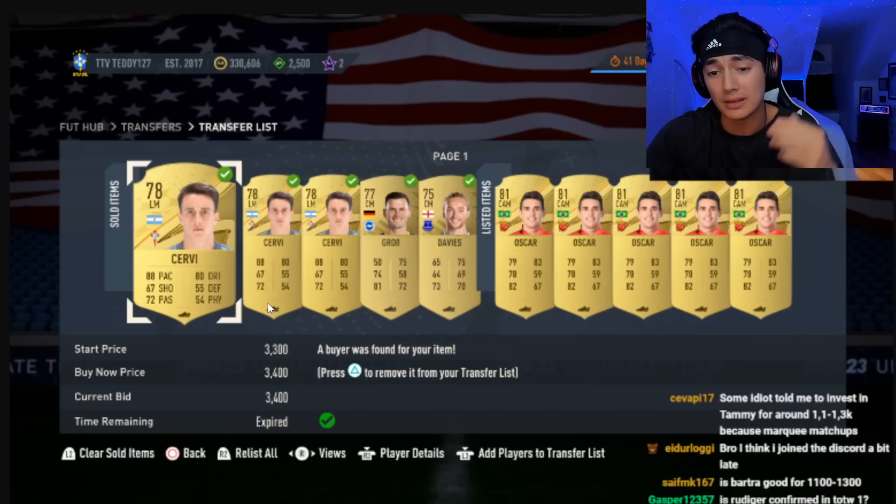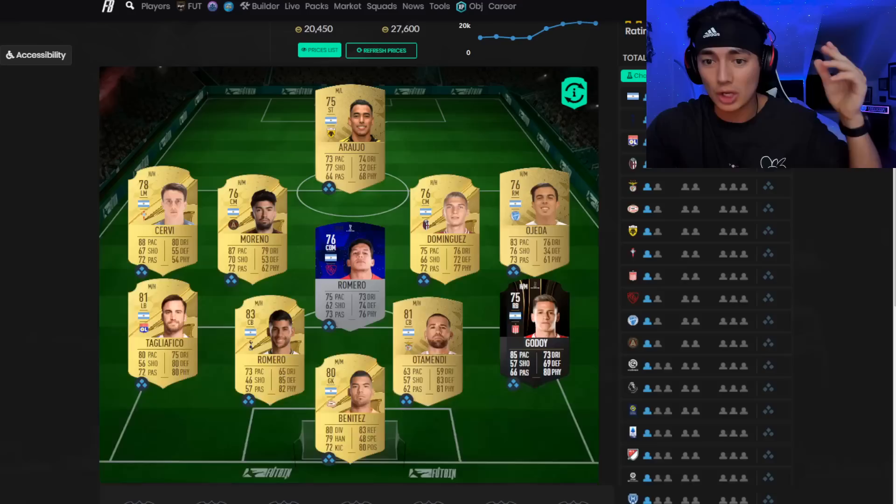So let me just pull it up real quick. I have a screenshot of when I was selling mine and boom, here we go. Servi actually ended up going up to 4,000 coins. I sold mine for 3,400 and we made a ton of coins off of that play.